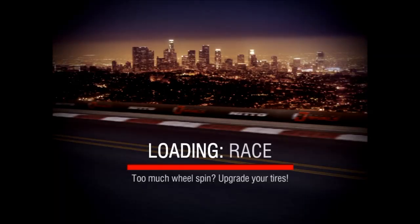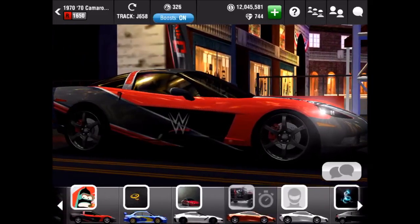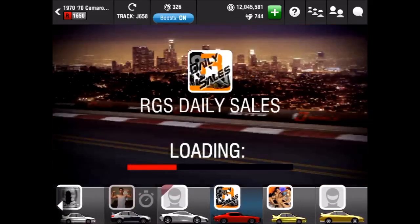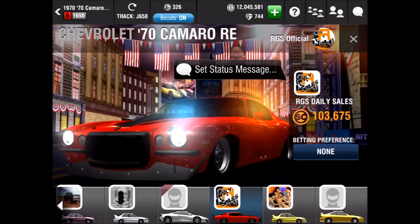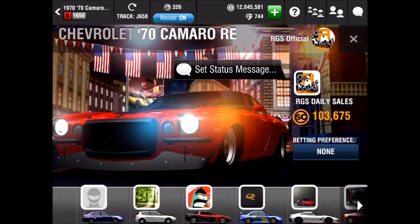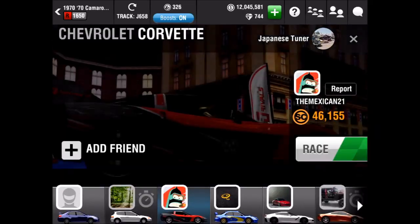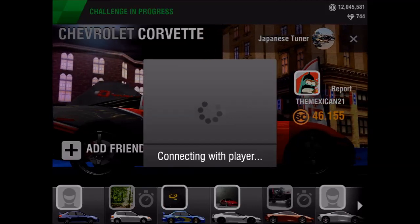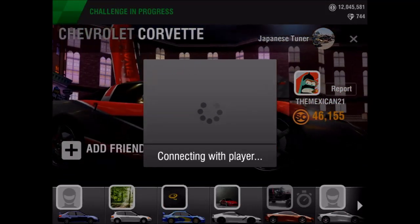I prefer JDM cars. I'll take an Evo over a Camaro any day. But it still looks nice — I'll give it that much. The 1970 Camaro is a previous turf car, it is the C-Class turf car, one of the few ones. Oh, we just challenged a person who went out of the lobby — that's great, 30 seconds wasted.